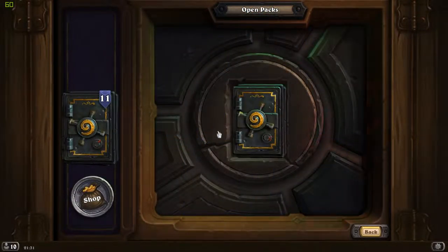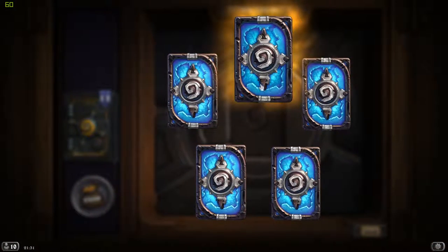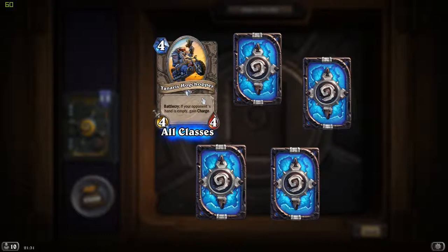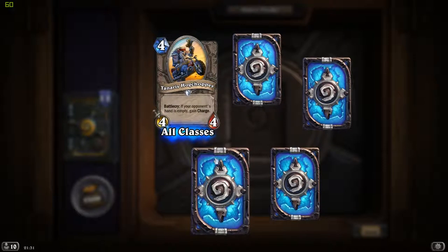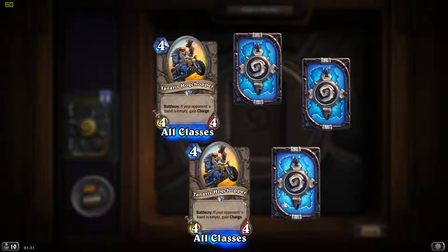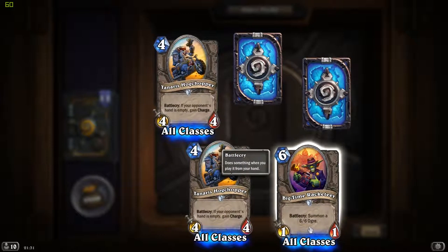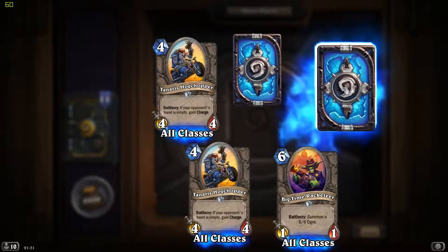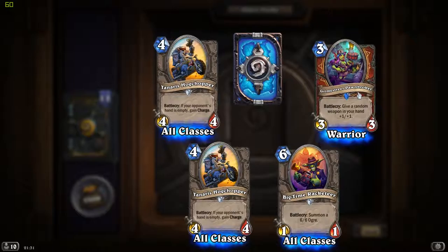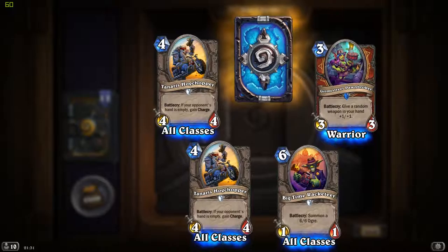We've got 12 to go. We do get another legendary card. First let's see - Tanaris Hawk Chopper: if your opponent's hand is empty, gain Charge. Very specific - again, with the opponent's hand effects. Big Time Racketeer: summon a 6/6 Ogre. I like this quite a lot. Grim Street Pawnbroker: give a random weapon in your hand +1/+1. This is useful for a warrior.